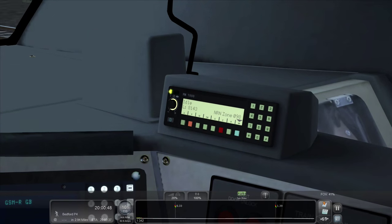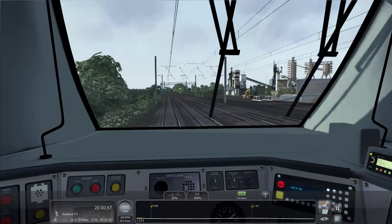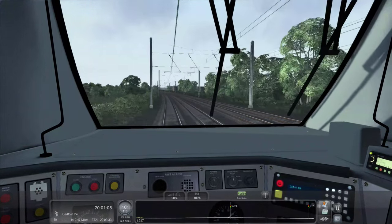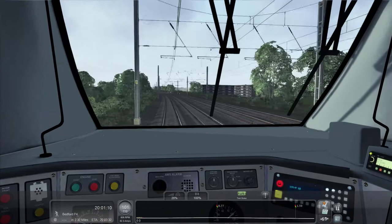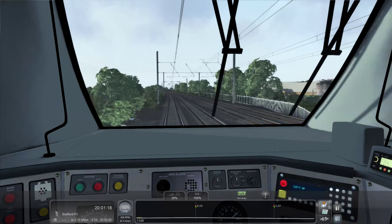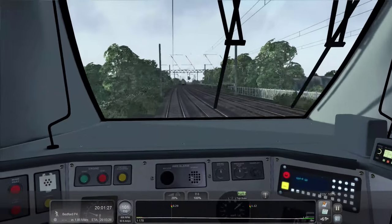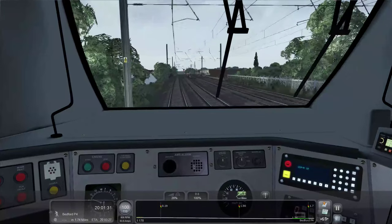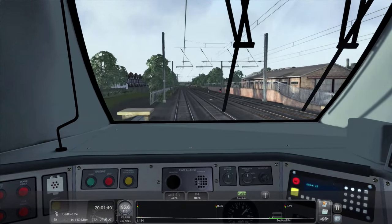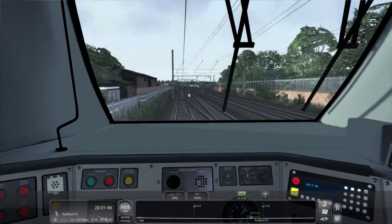I forgot to do the NRN radio test. 'This is a NRN radio test call.' Very nice - I do like when they add those kind of features. I wish more features like that can be added into the cab to make it more immersive. Hopefully in the Unreal Engine 4 version that could be utilized more - make it more interactive, make more buttons do more things, because in real life all these buttons do something. It's a simulator so why can't every button technically work?